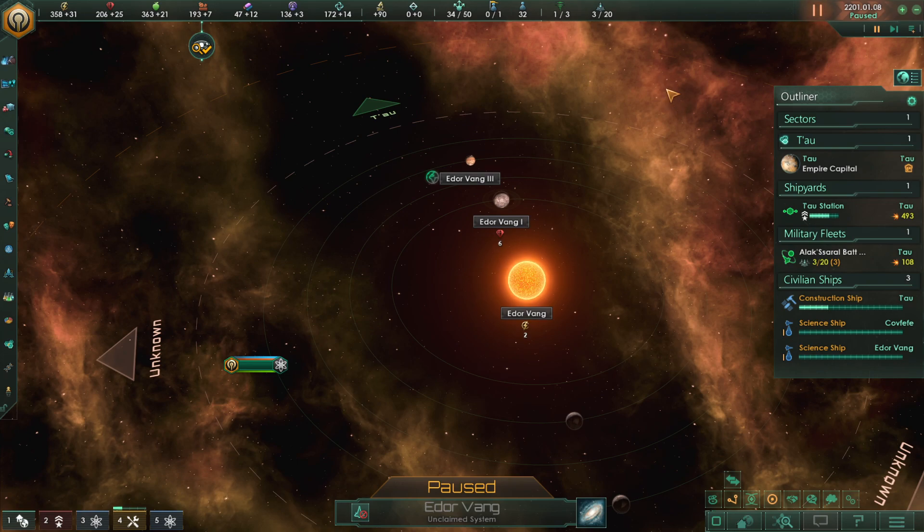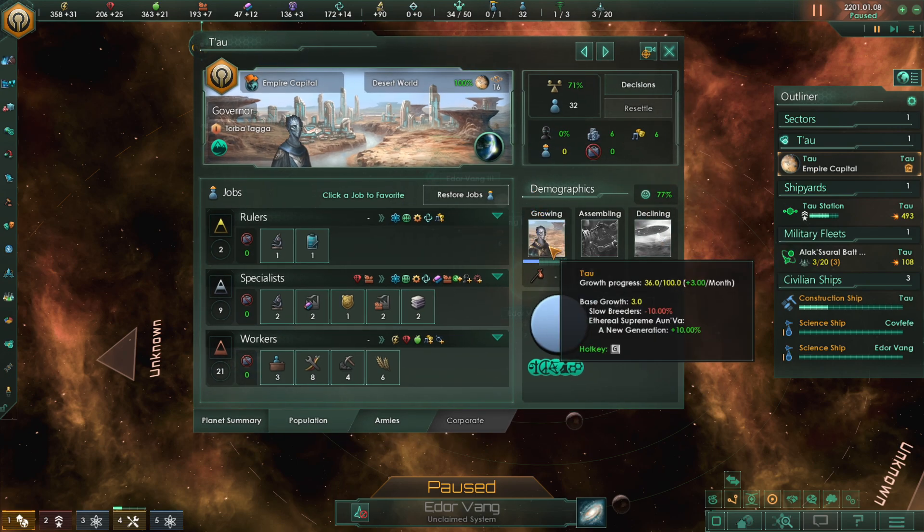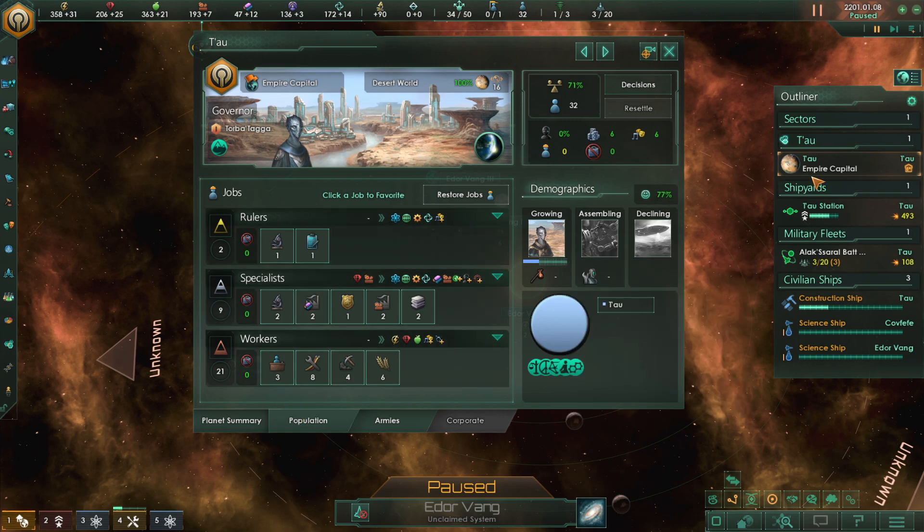Hello, ladies and gentlemen, my name is Akabain101 and welcome back to our playthrough as the Tau Empire inside of Stellaris. In the last video, I had a little bit of difficulty figuring out what my pop was. As we can see here on the population tab over on my Tau home planet — and this will be true for any planets that we gather as well — this just happens to be the only place that we currently own as of right now in 2201.